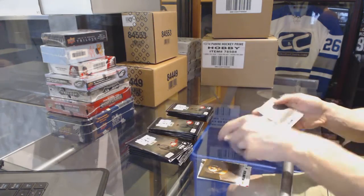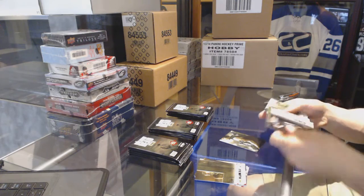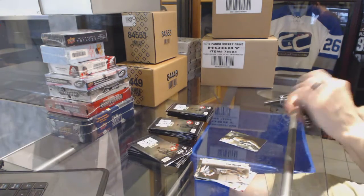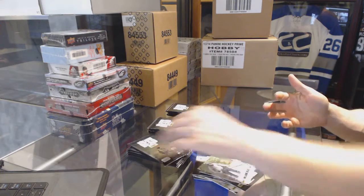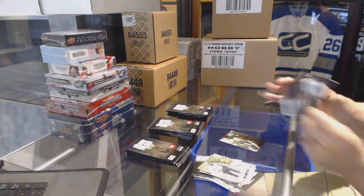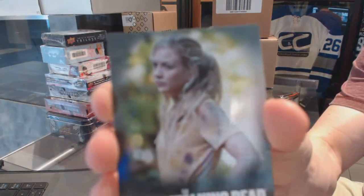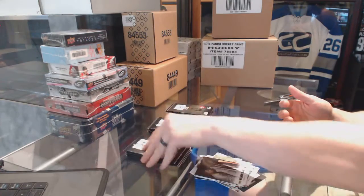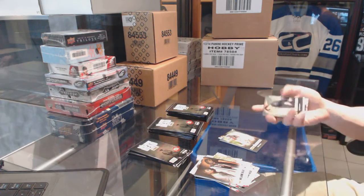I can't remember what those are called. Base. Base. Beth — character card of Beth Greene, aka Emily Kinney. Apparently she's a singer in her spare time; that's her career outside of acting, I guess.